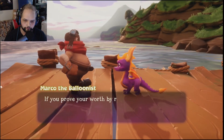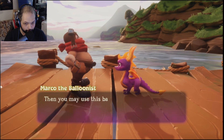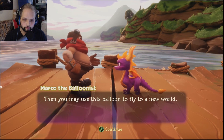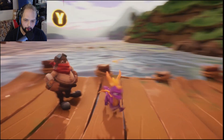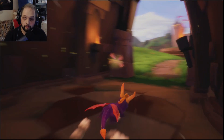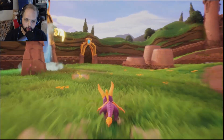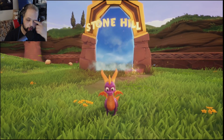Let's talk to this guy. Prove your worth by rescuing ten dragons. Then you may use this balloon to fly to a new world. You don't say, Marco. So that's it — that'll be the video right here. In the next video we are going to be entering Stone Hill. Thank you all so much for watching. Make sure to hit that like button and subscribe with the notification bell. Leave a comment on how excited you are to see this series unfold, because we will be 120% in all three games.